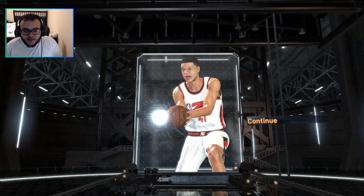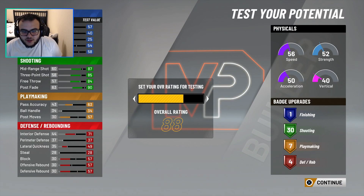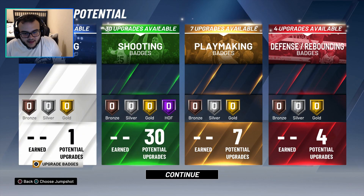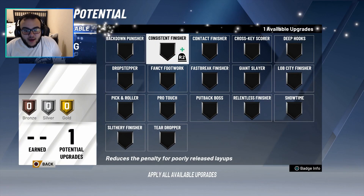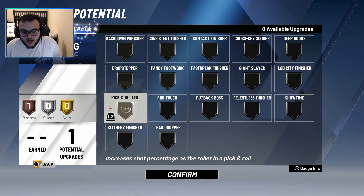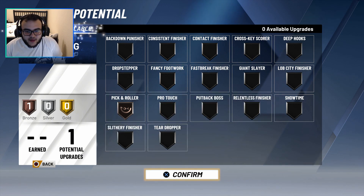Yeah, you see Dirk, Lori, and Demarcus. Now let's put him to 99. We're going to put him to 99 just so when I post a video for you guys, you can see him at his best and see if it's worth your time to put in the time for this build. For this one, I'm going to put pick and roller. I don't really need anything else. I didn't put anything on driving layup because there's no point in getting any of those badges.